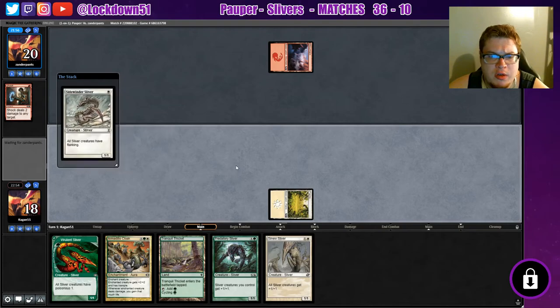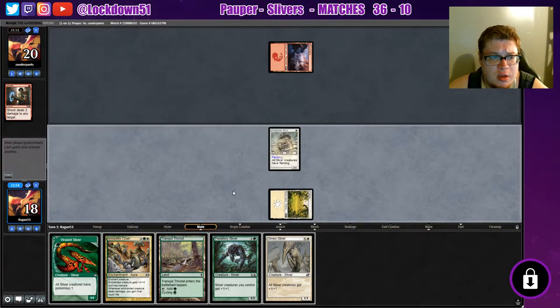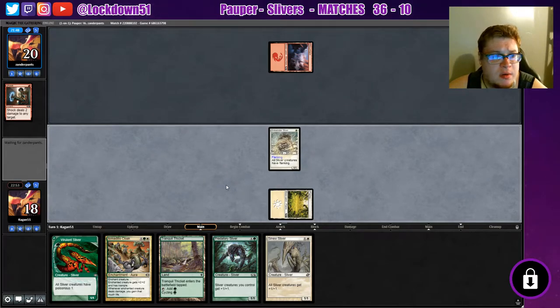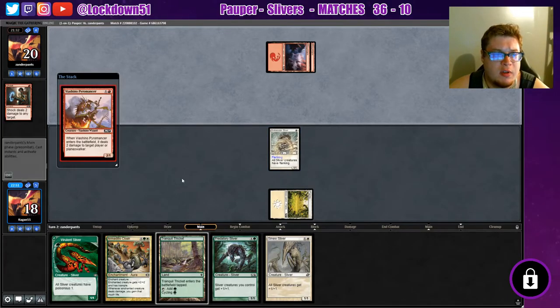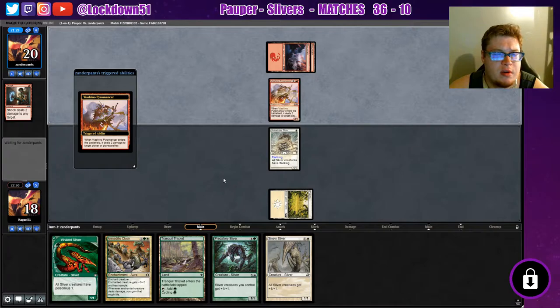We'll give it one more turn to try to draw into just a regular old forest. Otherwise we're just going to have to play this tranquil thicket tapped - desperate times. I think I'm going to hold off playing my viverlin until we get a decent board out. That way when the viverlin drops we'll be swinging in for a few poison counters at a time. If he targets this viverlin though that would be pretty crazy. Oh, a pyromancer - I feel like that must be a sideboard thing, I find that odd in an actual burn deck.